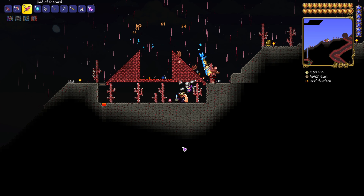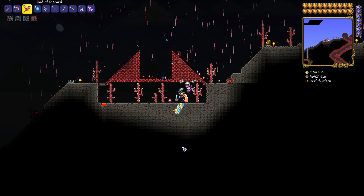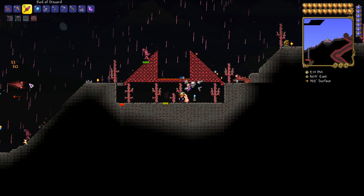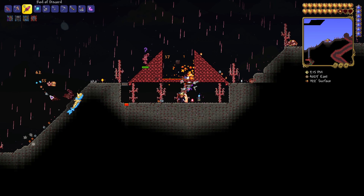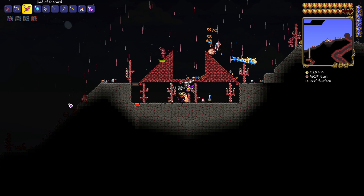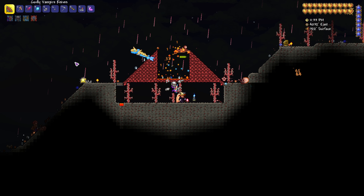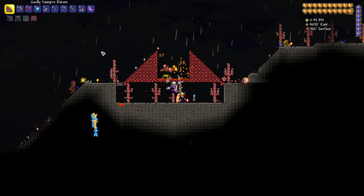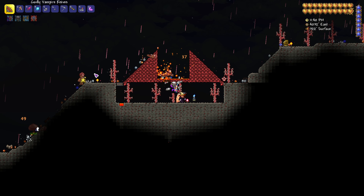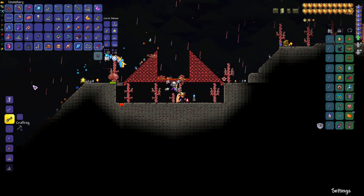I'm going to show you how to get Vertebrae. The enemies we're looking for are the Face Monsters and the Crimeras — these guys should spawn fairly regularly and drop what we're looking for. We're using a Water Candle to increase the spawn rate. We're in the desert biome right now, which means some enemies coming in aren't related to the Crimson biome, taking up some of the spawns, but if you're patient you'll start getting Face Monsters dropping Vertebrae.